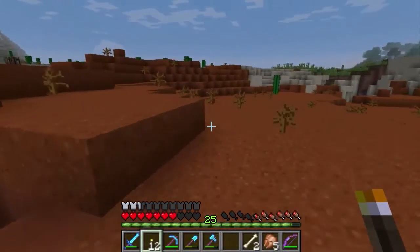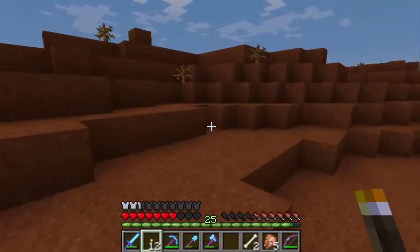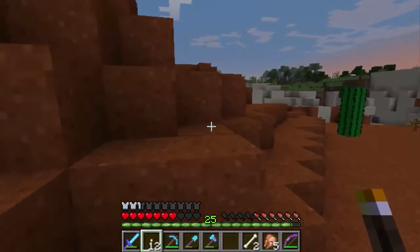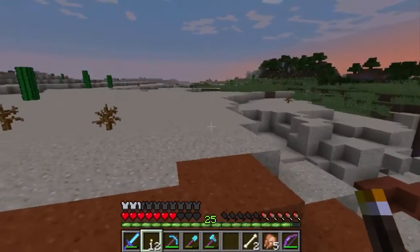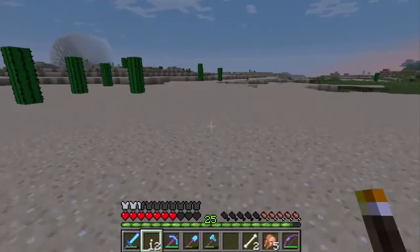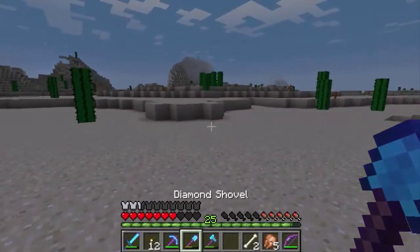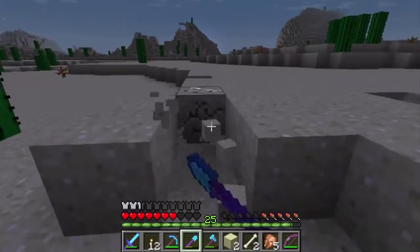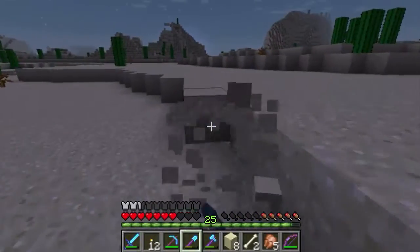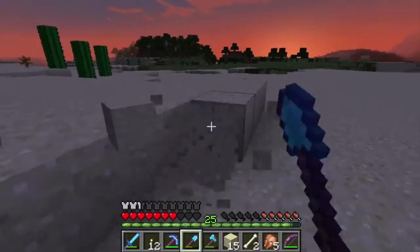We've been using this desert as a resource gathering area rather than trying to keep the beauty of it, unfortunately. I mean it's a very pretty area, but we've desperately needed the resources. Being a bit brutal with this I'm afraid. But nonetheless, let's grab ourselves a stack of sand. I definitely need to get myself a better shovel really.